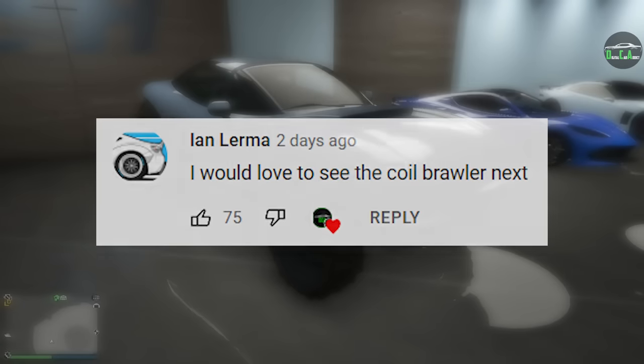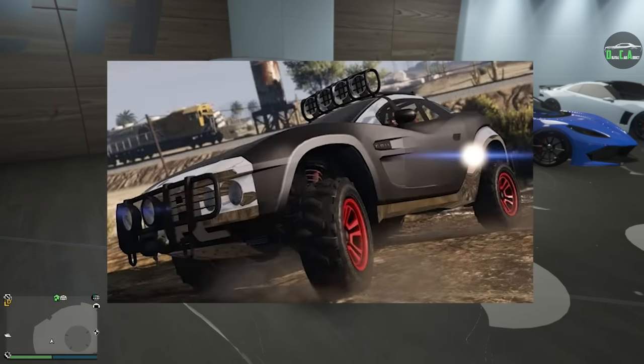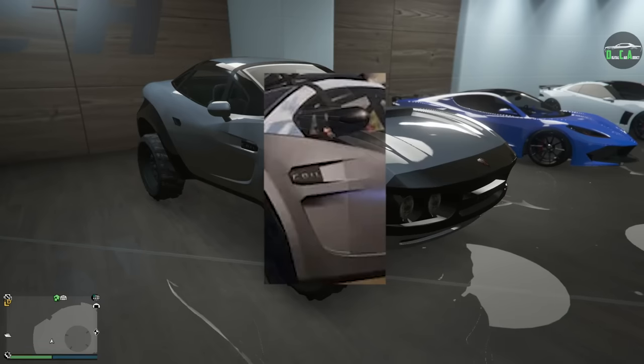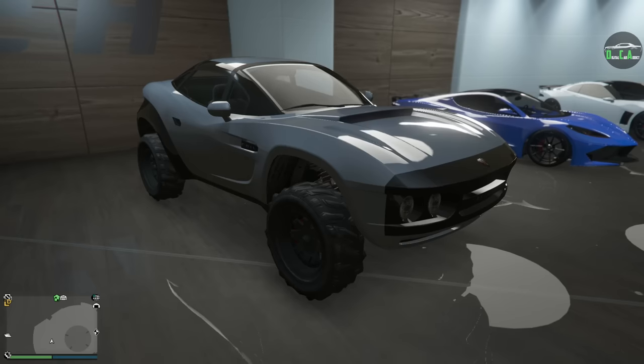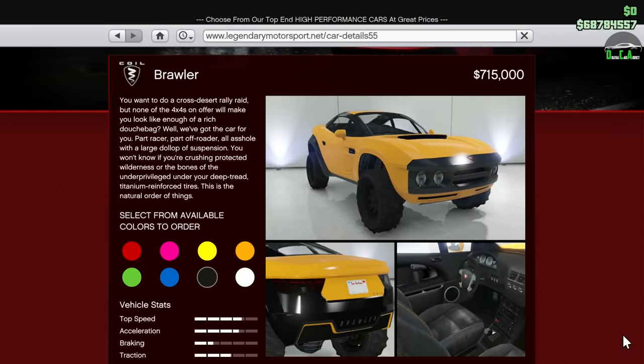In today's video we're going to be customizing the Coil Brawler. This car came out with the Ill-Gotten Gains Part 2 update in July of 2015. Back then, before it came out, Rockstar teased a photo — everyone saw that Coil badge on the side and immediately assumed it would be an electric off-road car, but when it finally released it was of course a normal internal combustion engine car. To this day this is the only Coil-branded car that has a normal engine and is not electric.